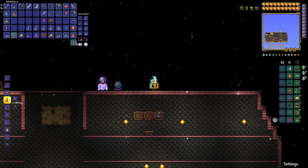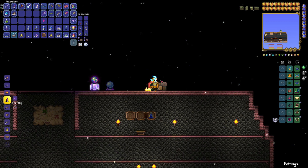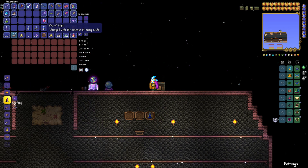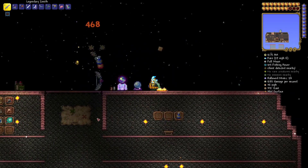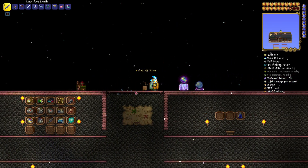Take the chest, put it on the ground, open it up, and drop the key of light inside. Once that chest closes, you're going to have a problem — and here is your hallowed mimic. They are not easy to defeat — they are very difficult. But as you can see, they drop your greater healing potion and your greater mana potion. Especially if it's early on in hard mode, they are not an easy mob to defeat. But that is your second way to get your hands on a greater mana potion.